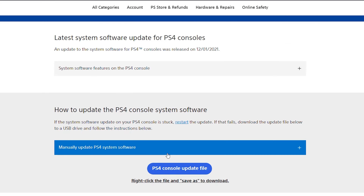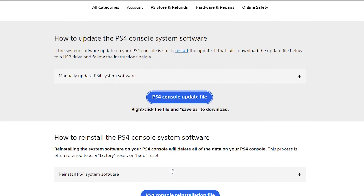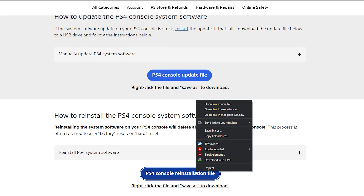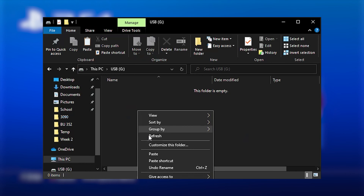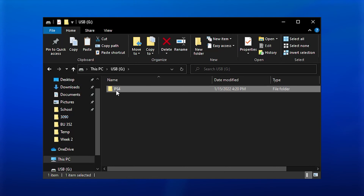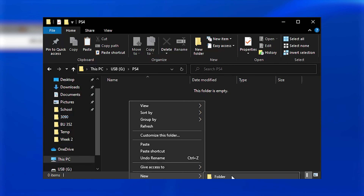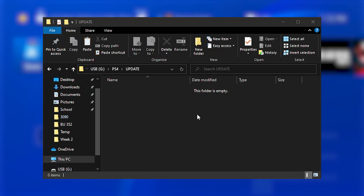Now we have a blank hard drive on our PS4 and we need to prep our flash drive with the OS file to reinstall the operating system. Be sure that your USB flash drive is formatted as FAT32 and then use the link in the description below to download the PUP file. Once downloaded, create a folder on your flash drive titled PS4 and another inside there titled UPDATE, all uppercase, then copy the PUP file into the update folder.